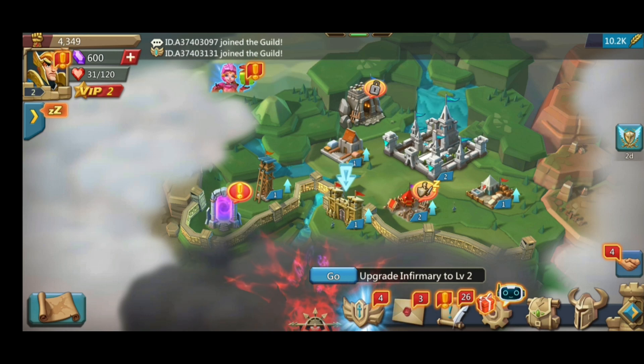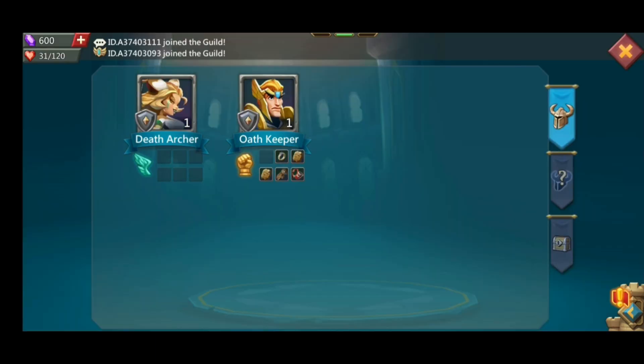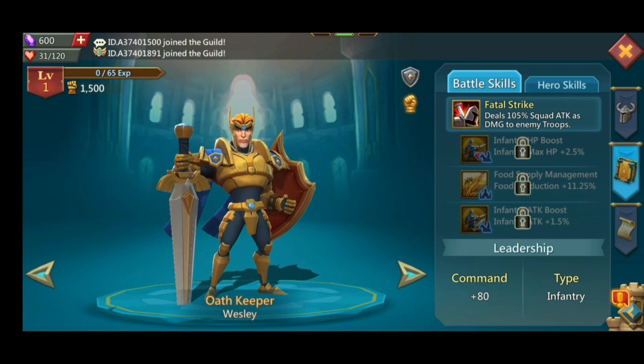The other way is increasing the rank of a hero. Tap on the hero icon which is at the bottom right corner of the screen. Then tap on the hero that you want to increase the rank of. After you increase the rank of the hero, the size of the army will also be increased.